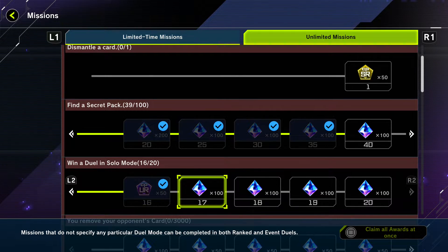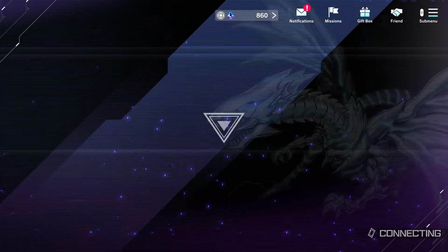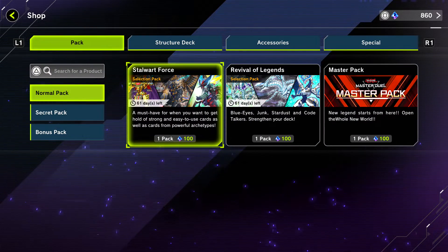As you can see, you're getting a bunch of gems just from doing solo mode. I'm not sure if it caps at 20 and then restarts, but this is how you get them pretty quickly and for free. Once you get all these gems, go to the shop.